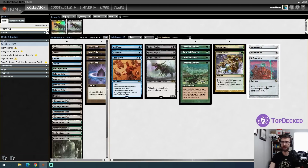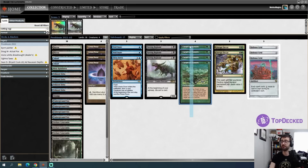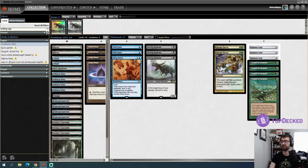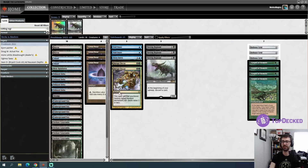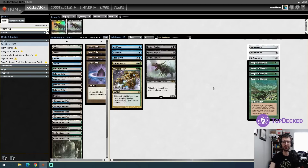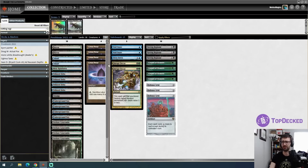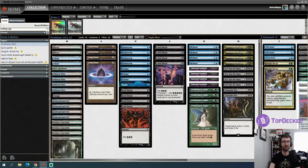As far as the sideboard goes, Carpet of Flowers seems nuts in this deck for when we get paired against the blue decks — we're going to slow down and play Defense Grids and Carpet of Flowers. We have five cards to answer opposing hate cards and three Rotting Regisaurs for those times where our opponent just has too much hate and we can't possibly win. Dark Ritual into this big dumb dinosaur can potentially steal us a couple of games.